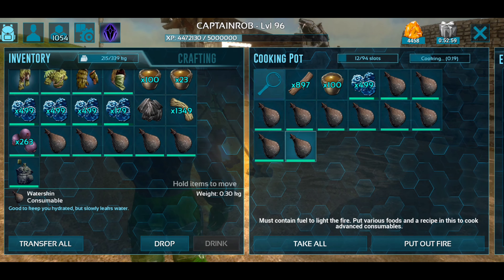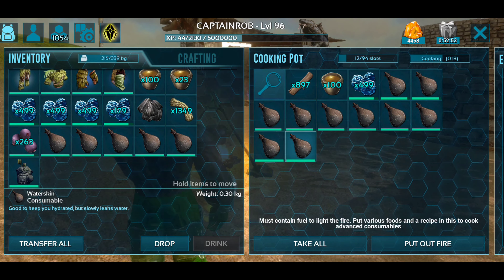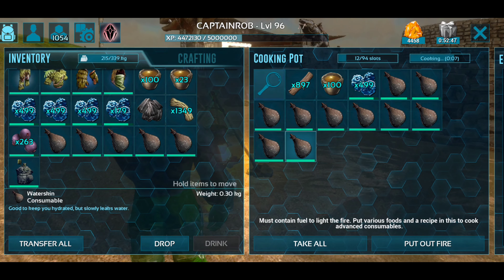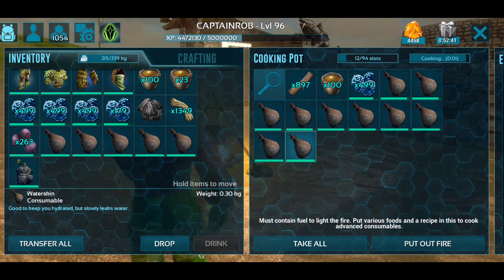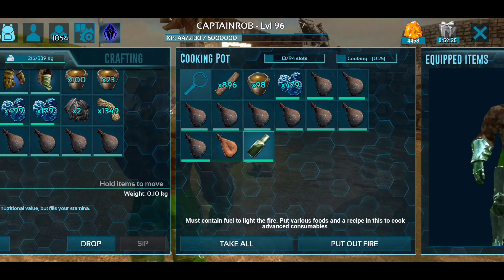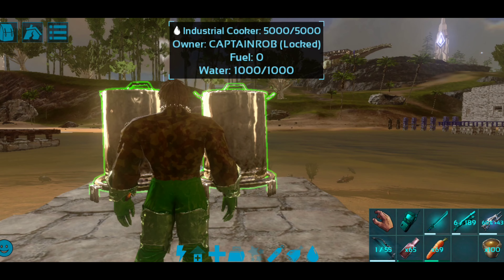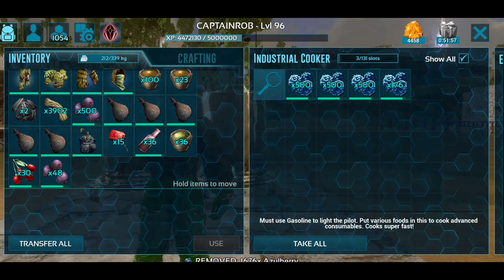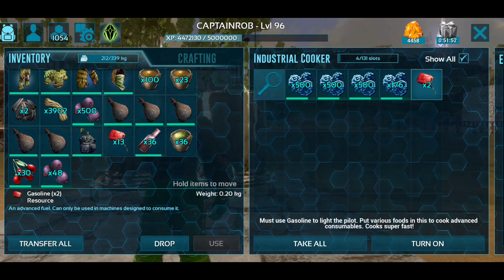We need to cook with the water skin in the cooking pot. You start cooking in the cooking pot. You cook the recipe, then you can eat the recipe again. If you consume it, you'll be fine. The recipe is created — now we will need a new energy brew.